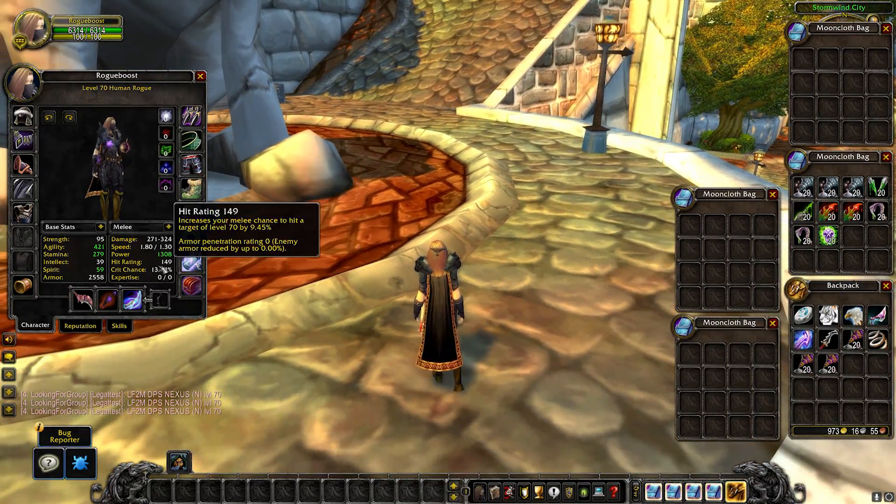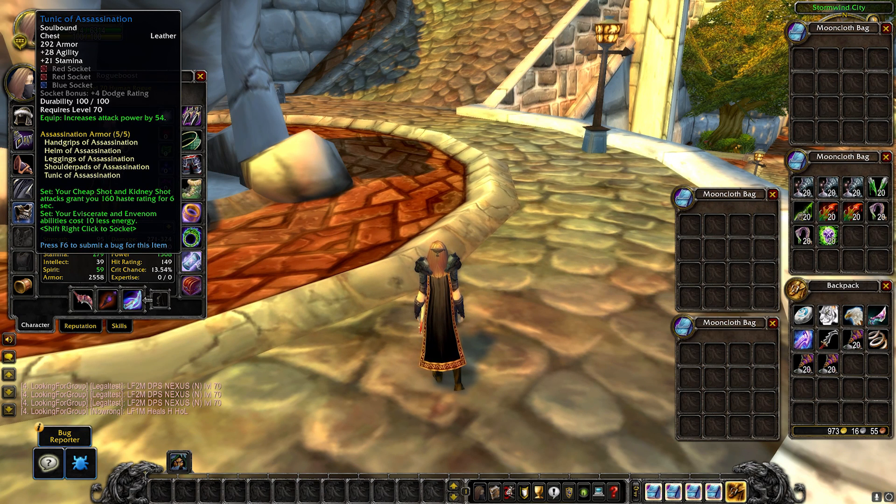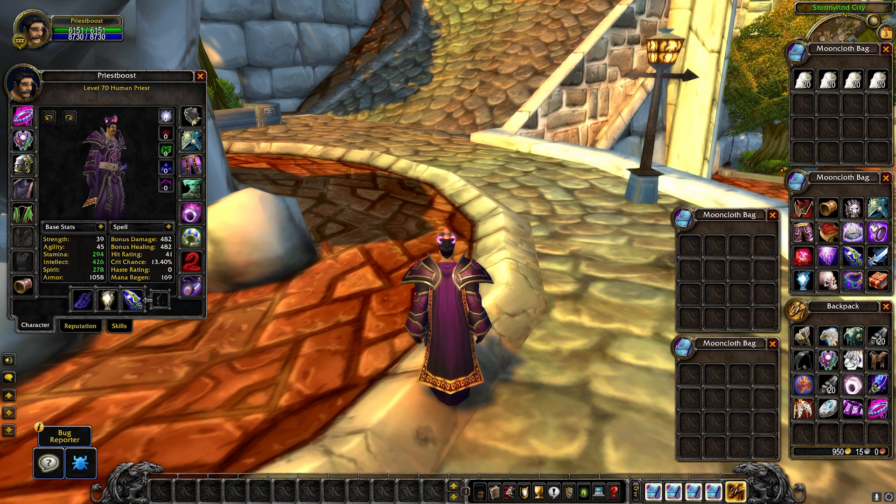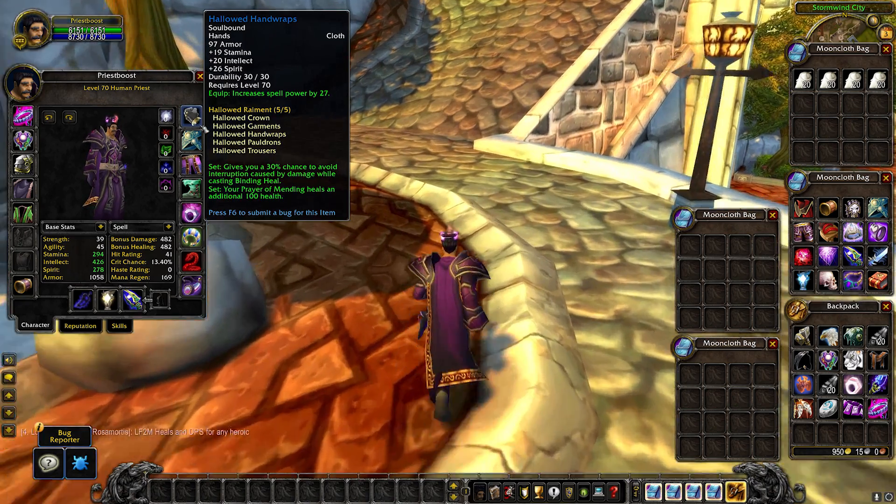One more important thing: you start out with all of your weapon skills at 350. So if you're playing a paladin, that includes axes, defense, maces, polearms, swords, two-handed weapons, and unarmed skill. You start with all possible weapon skills at maximum for your current level, and then you just have to skill up from there.